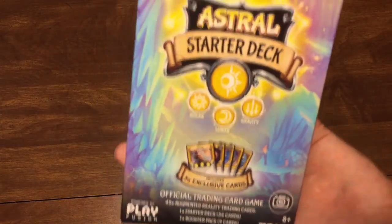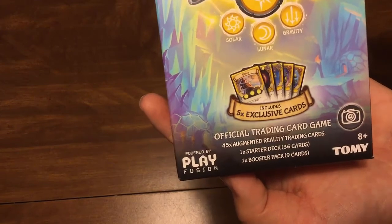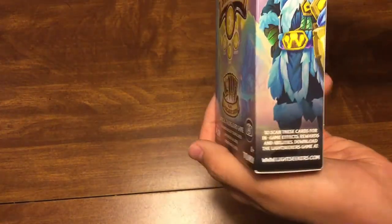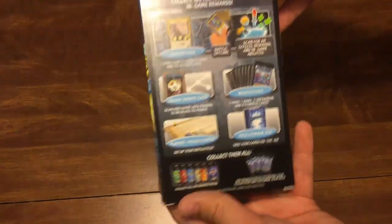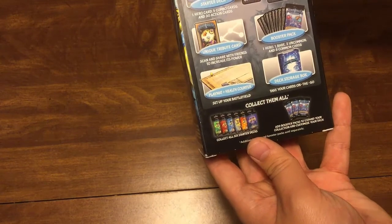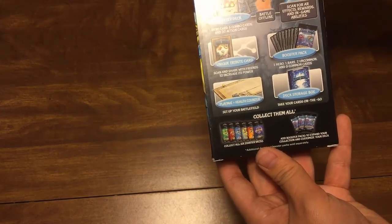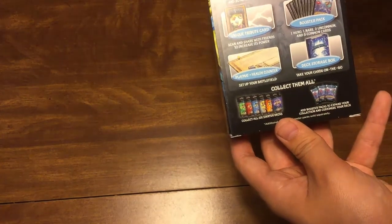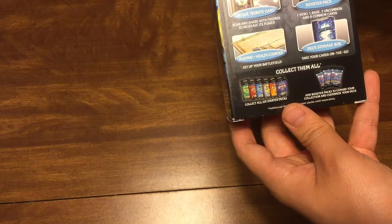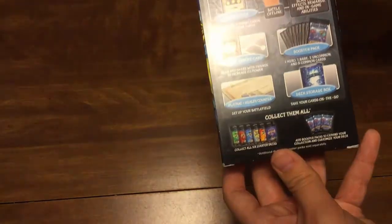Here is an up close and personal look at the actual front of the package. On there we can see it says it is the official trading card game, comes with 45 augmented reality trading cards, one starter deck, and one booster pack. The back has all kinds of information: a hero card, five combo cards, and 30 action cards. You can battle offline and scan for AR effects, rewards, and in-game abilities. Comes with a unique tribute card, a booster pack with a hero, rare card, two uncommon cards, and five common cards, a playmat, and a deck storage box.